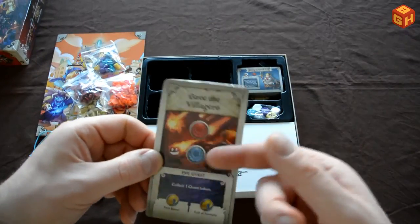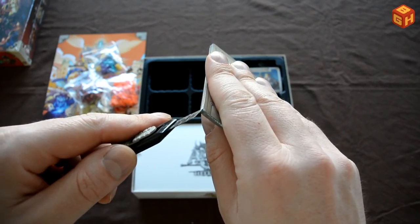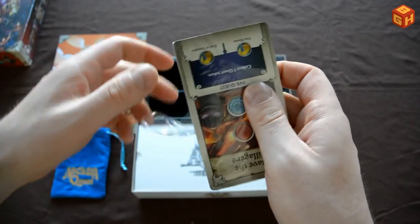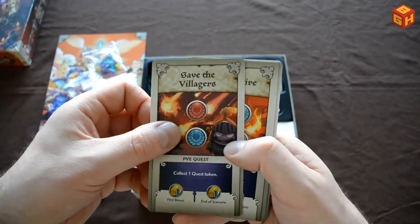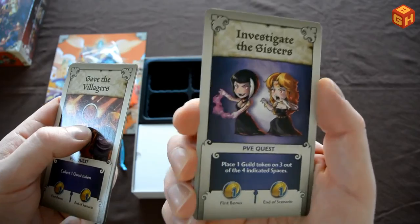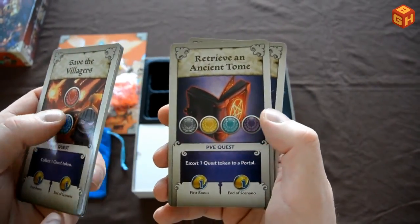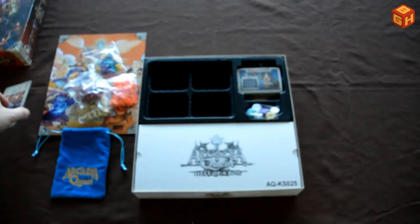Some more cards — the quests that we saw. Let's open that up. We've got a PvE quest: Save the Villagers, Stop the Fire, Find the Stolen Artifacts, Talk to an Angel, Investigate the Sisters, Free the Pet Masters, Secure the Golden Amulet, Consecrate the Ground, A Bone to Pick, Retrieve an Ancient Tome, and Kill the Justicar. Plenty of extra quests to do — very good.